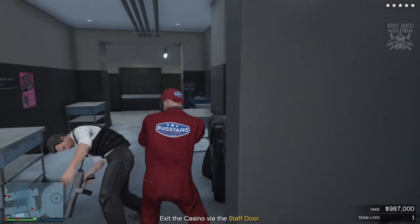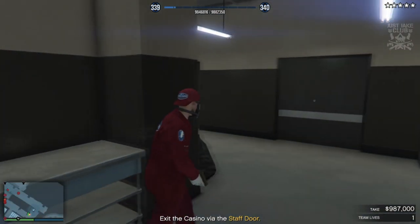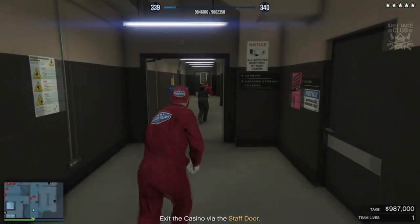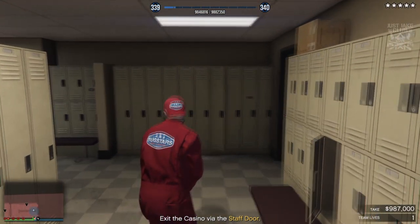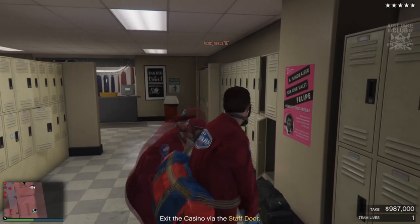Through the door on the left you'll see a security guard — take him out straight away. There's another guard to the left down the corridor, but in my case he was quite far away and we had to go right into the locker room. If you have to deal with him, it's worth knowing that guard is there — in my case I didn't need to.